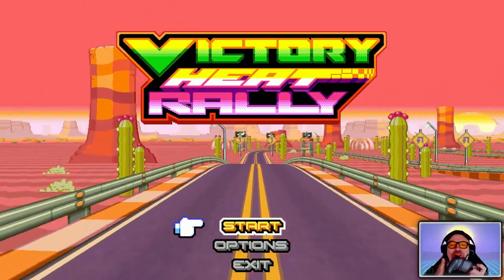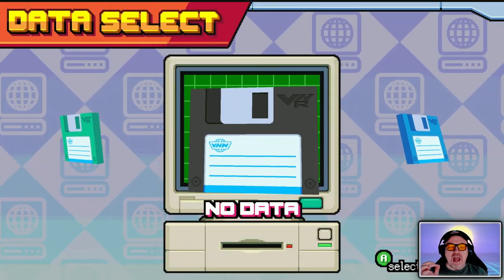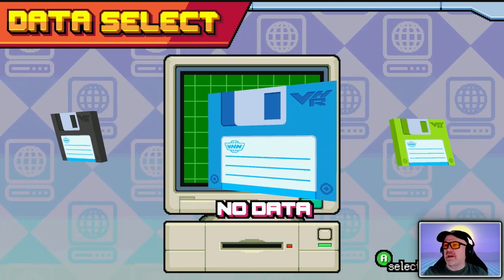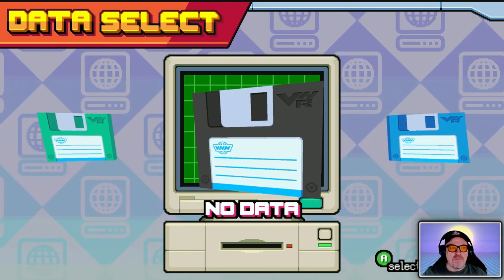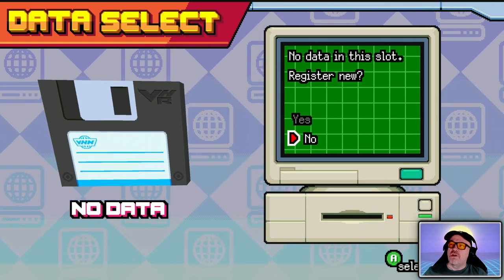We're using the trusty PlayStation 5 controller. We're going to start the game. We haven't played it at all — no data. Oh look, they changed the floppy disc colors. What hat am I wearing? A black hat. So no data in this slot. Register new.